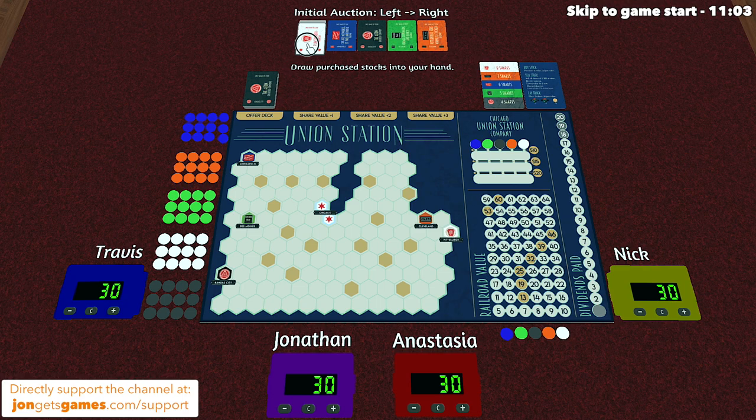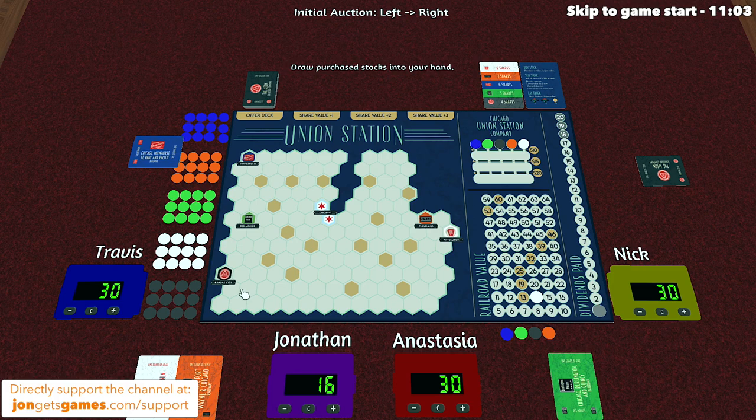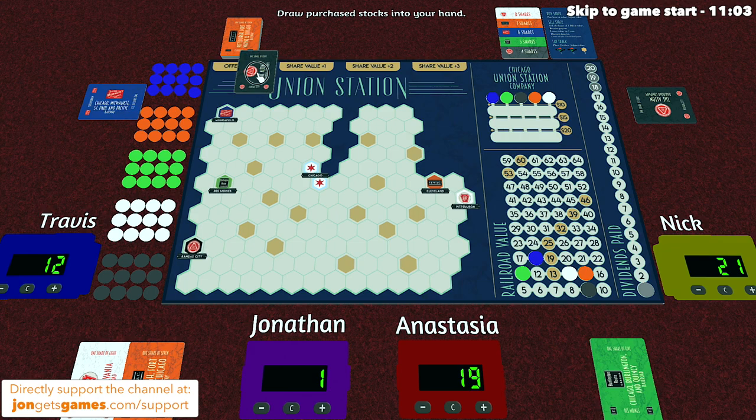Starting with the starting player, they begin the auction for the leftmost stock. The amount they can bid has to be five or greater. Then we move clockwise, and each player can either increase the bid value or pass — and if you pass, you cannot jump back in for this auction round. Once just one person is left, that person takes that stock into their hand. Let's say we spent 14: we would put the marker for that company on 14 to mark the initial stock price, and then spend 14 money. After the first auction is done, the player who won starts the next auction for the next stock card, continuing until every single one has been purchased. After that, we draw the top card from the offer deck and put it into the share value one spot, and now we are ready to start playing.